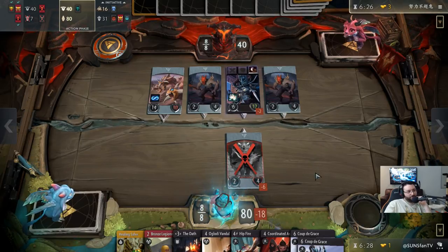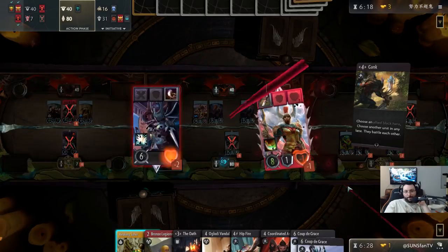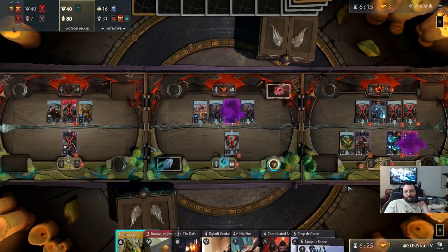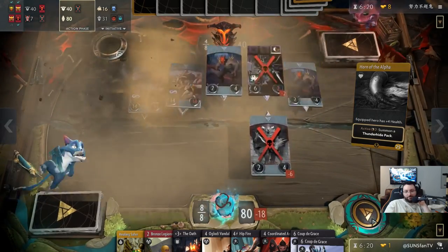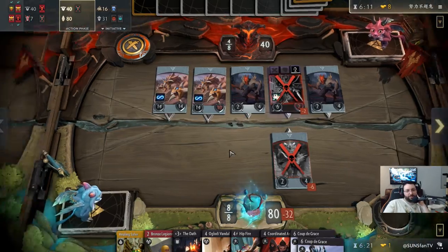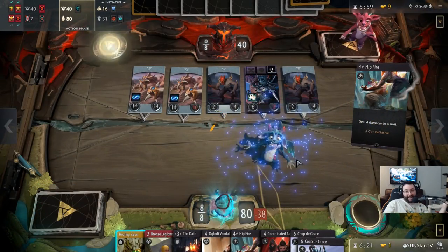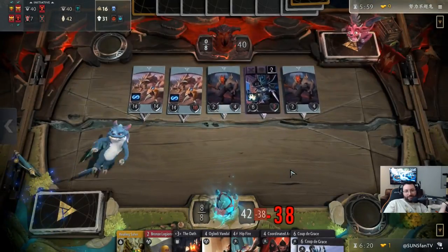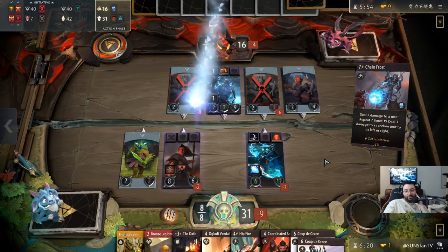Will Thunderhide Pack kill me next round with two? Don't think so. Does he have Blink? I'm okay with LC — she served almost no purpose in that lane. I just wish Sorla was in front of Lich right now. He has Chain Frost again — like, how? How do you get this many Chain Frosts? It's unbelievable. Let's see what happens. Never in my life. That is incredible.